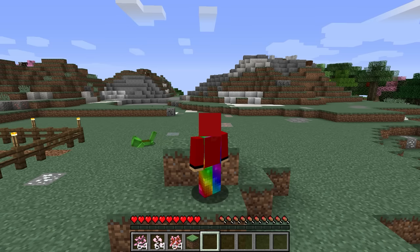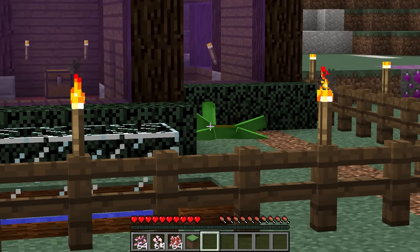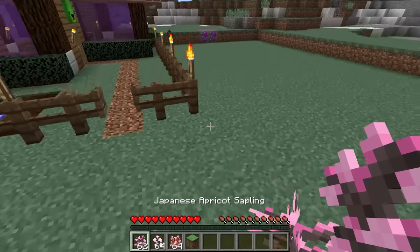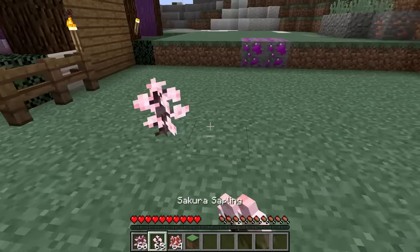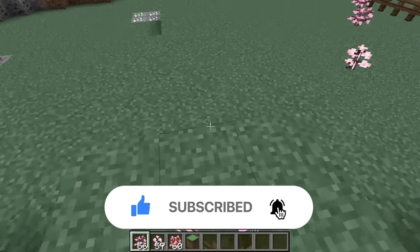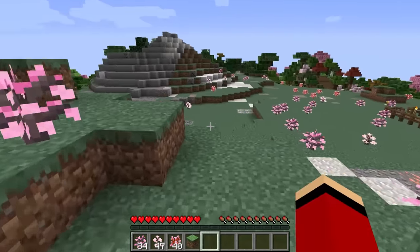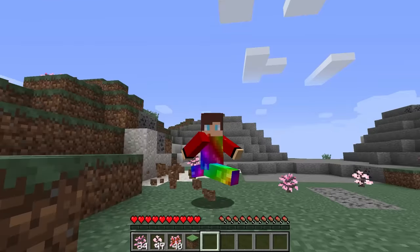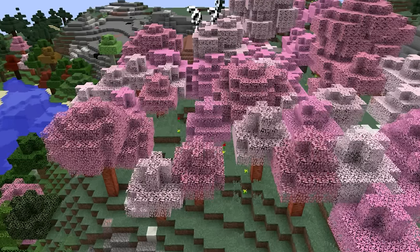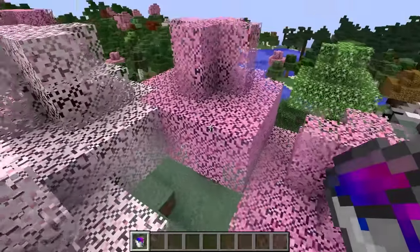Prank 3: Tree planting. I'm home again. For this prank, you have to wait until your friend goes inside. What you want to do next is plant a bunch of seedlings surrounding their house, just like this. The more you can plant, the better. Plant as many seedlings as you can while your friend is still inside. Time to watch them grow.